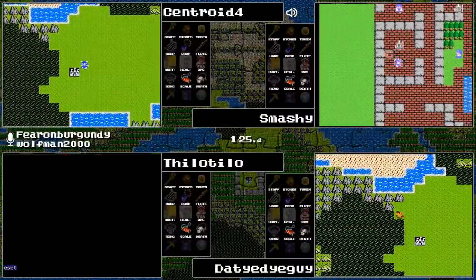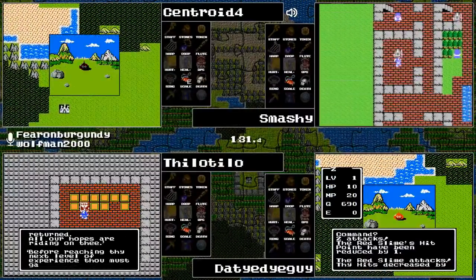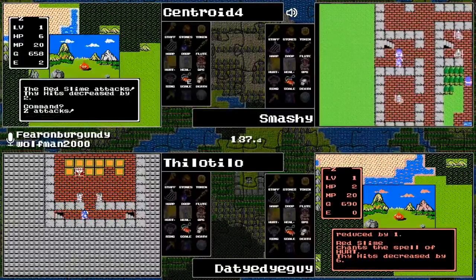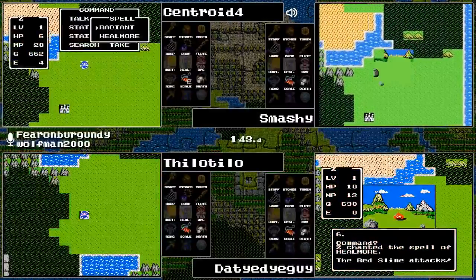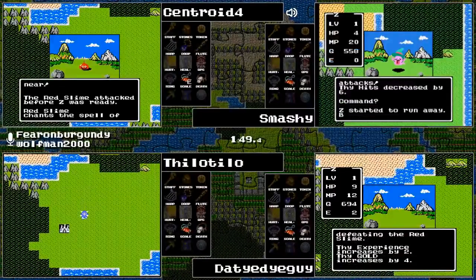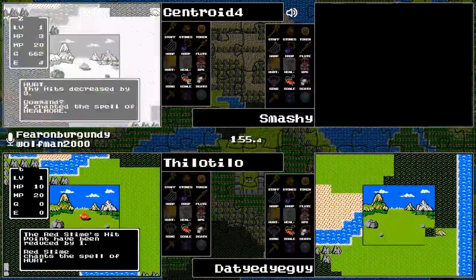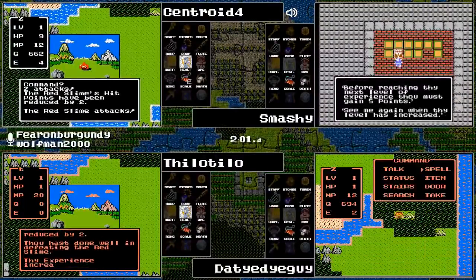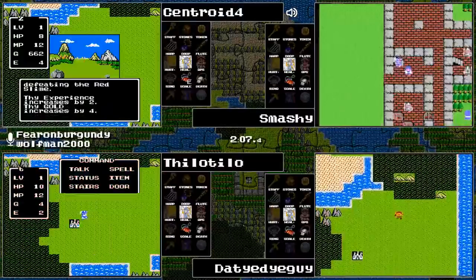Centroid is using that defense and going to try to fight one of the lower level enemies — the red slime. Our runners are trying to get to level two by getting five experience, of which Centroid has two. Tie-Dye Guy found out that red slimes have hurt — not fun. Also a poltergeist for Smashy. Everyone has Radiant and Heal More to start, which is nice — two of the ten spells already acquired in level one.